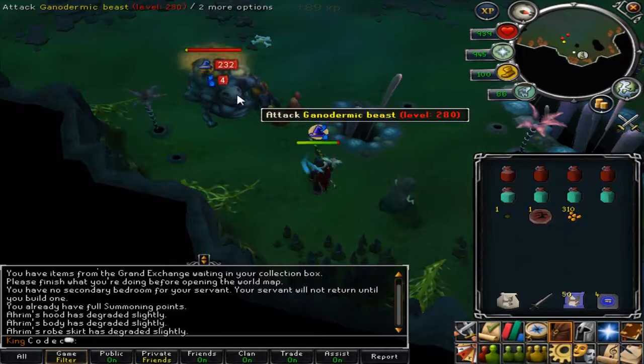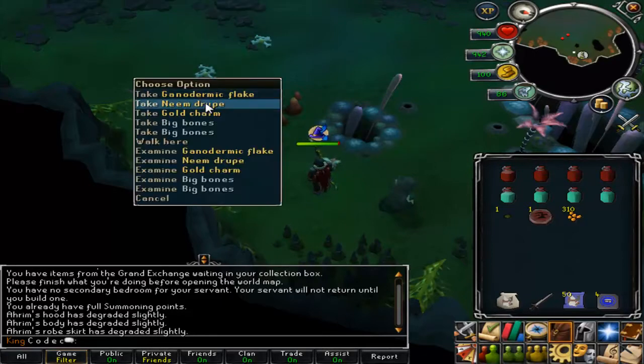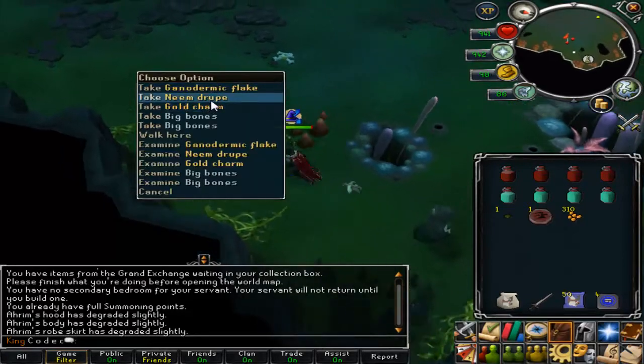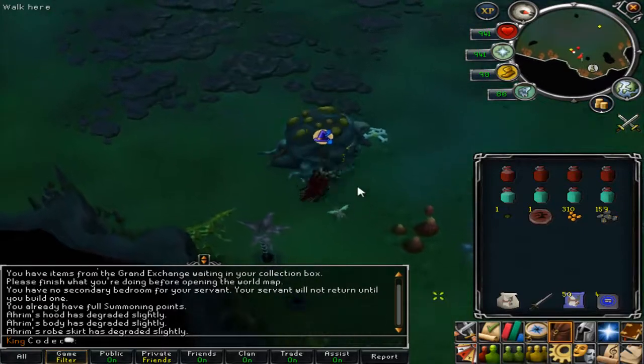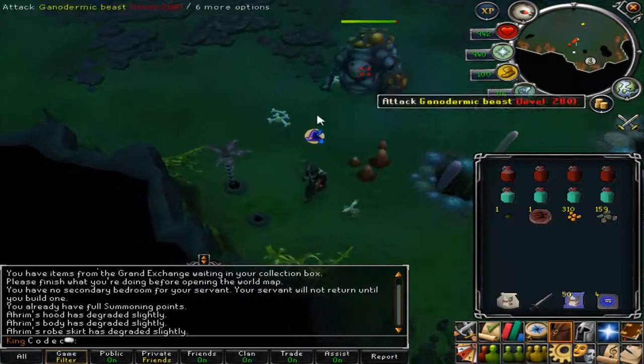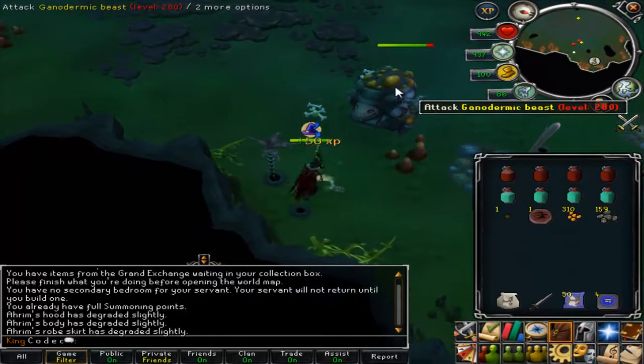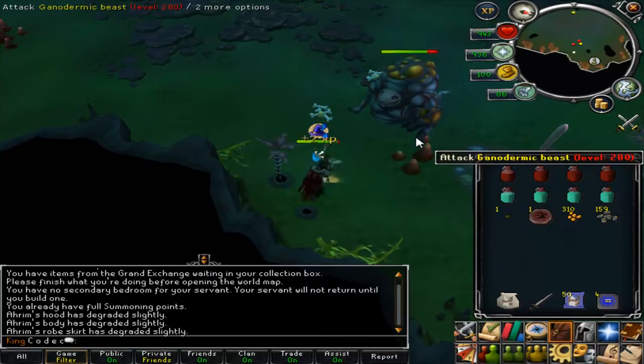Frost Dragons are dead — I was going to do them but it's just spot central and bones are crashing, so there's not really much point. You want to pick up flakes. I always ignore the cheap drops — most herb drops — because obviously it takes up inventory space. You could also bring a beast of burden if you don't want to waste inventory space, but you're going to need to bring stuff to renew.